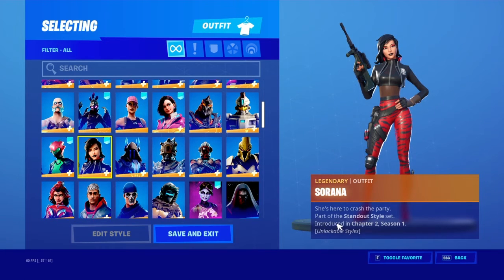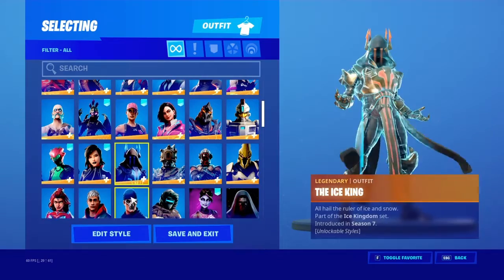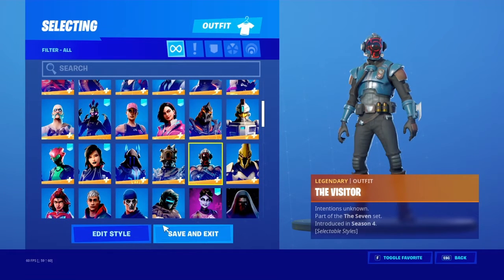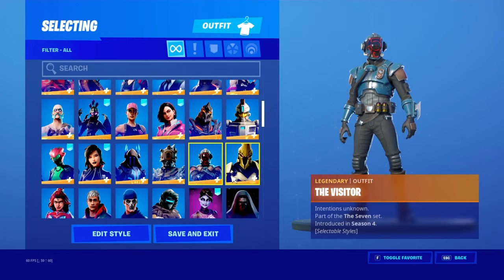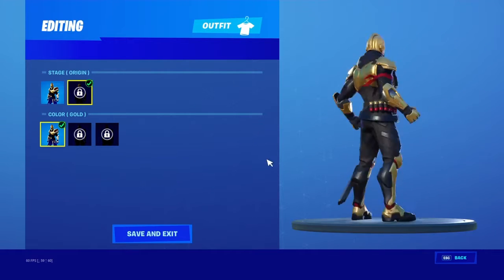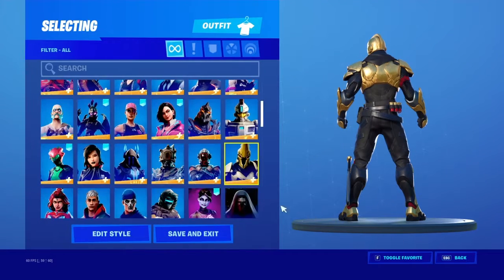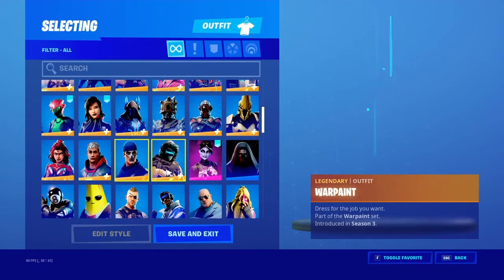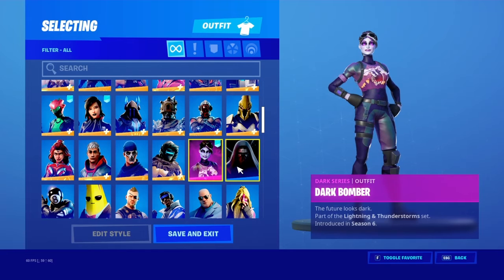Now that I know there are styles for Singularity, I actually want to find out what they are. I got max Ice King, max The Prisoner. The Visitor came with those so you can't actually get a maxed Visitor — you just get the default one. I was going to get this one to look like a gold version of Black Knight, but I quit playing at a certain time. I have War Paint maxed. Moving on to purple skins, dark series, and Star Wars.